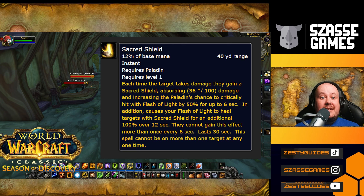Sacred Shield is a really good healing rune for Paladins in Season of Discovery. They can place this buff on an ally, and whenever that ally takes damage, they receive a small shield, and then the next Flash of Light that flies to them will be increased in healing received. This can only occur once every 6 seconds, and the buff lasts for 30 seconds.